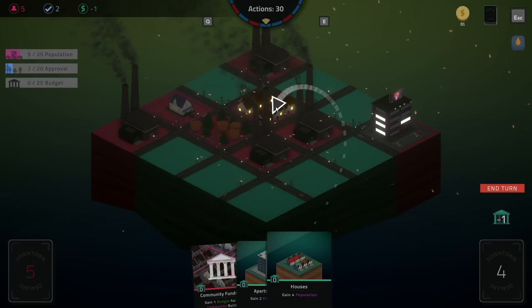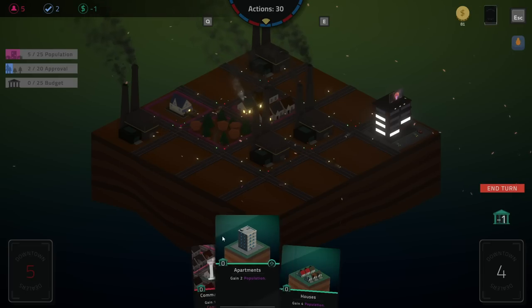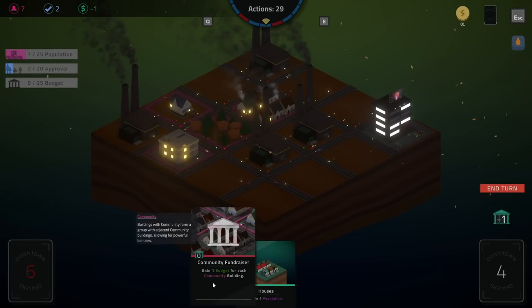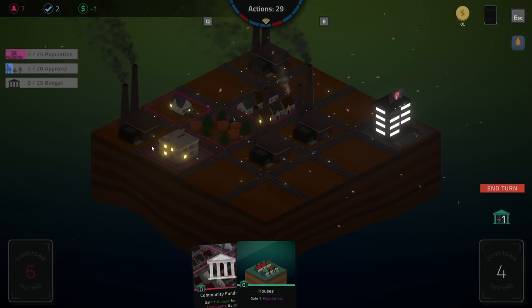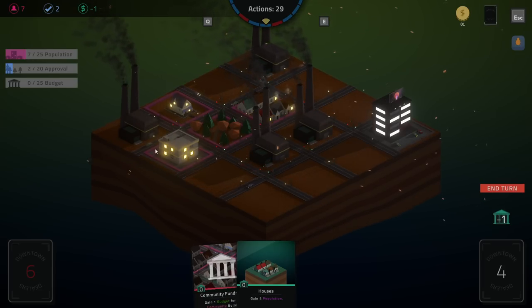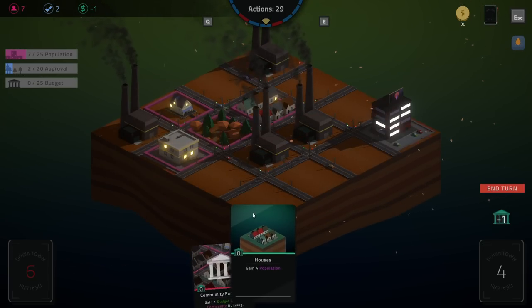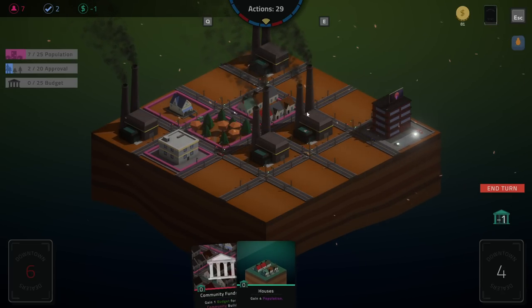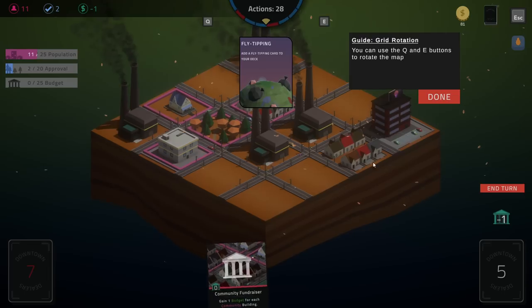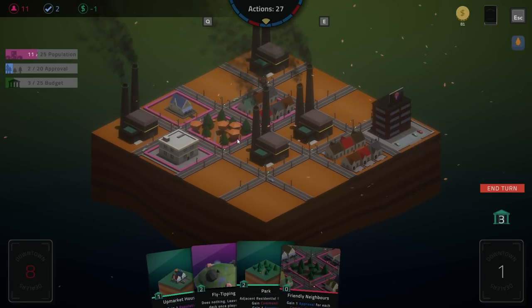Is there a downside to playing the extra population? Oh, it's not upgradable — understood. Gain one budget for each building in a community. So this houses symbol means you can upgrade it. Our budget is pretty rough right now — we have negative one budget but we're working our way towards a little bit of population. Gain a budget for every community building. I'll put it right here. Fly tipping — add a fly tipping card to your deck — then we'll add a budget for each. It's a little bit rough.